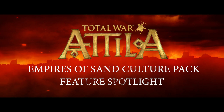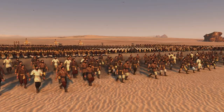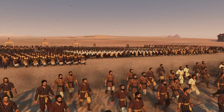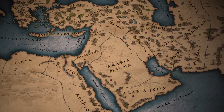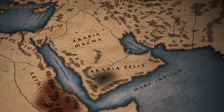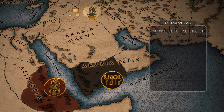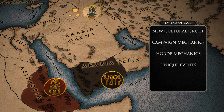Hello and welcome to the Empires of Sand Culture Pack feature spotlight for Total War Attila. We're going to be taking a look at some of the new features and units unique to the Empires of Sand Culture Pack. It brings three new playable factions to Total War Attila: Aksum, Himyar, and the Tannikids. These factions are part of the new Desert Kingdoms Cultural Group and bring new campaign mechanics, new horde gameplay mechanics, events, enhanced religion features, and unique units to the Grand Campaign.